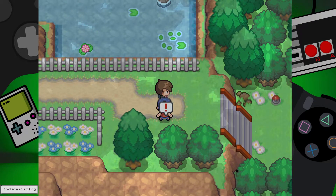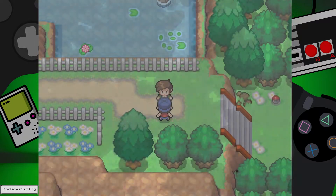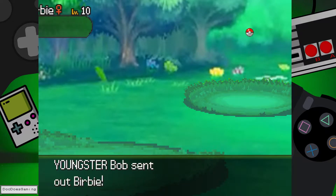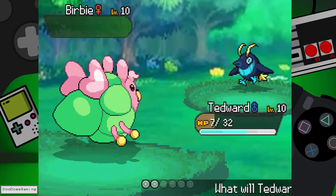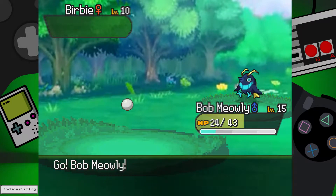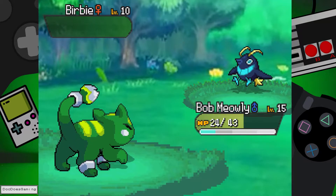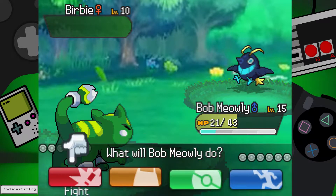A bit like a nugget bridge situation here. I should be putting Bob in first place again. I don't know why I always have to switch him around. Okay Bob, let's use a Metal Claw here.